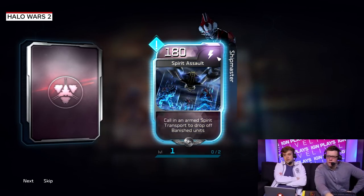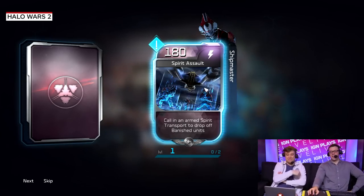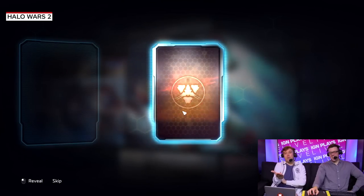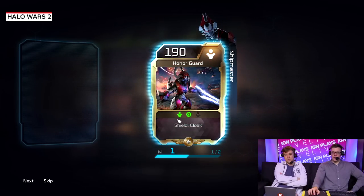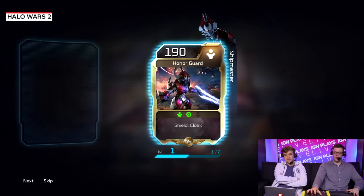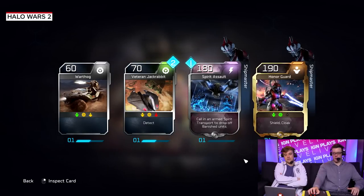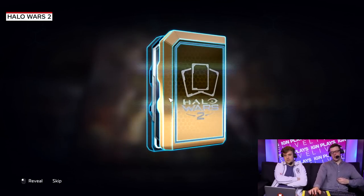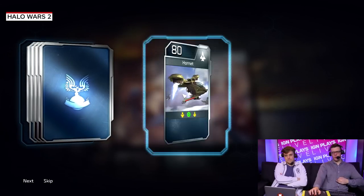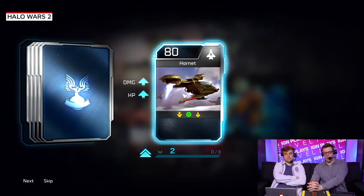Oh, that's a new card — calls in an armed spirit transport to drop off Banished units. It's a legendary. Honor Guard — that's my second one. So I'm halfway to level two. That unit is super powerful: he has a shield and a cloak. If they don't have anything to detect, you can just mess them up. That's what Shipmaster's play style is all about — the cloaked units.